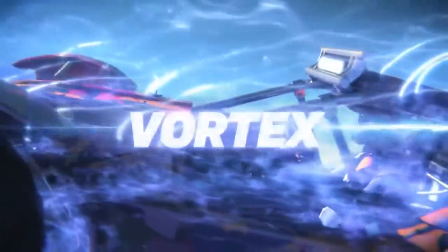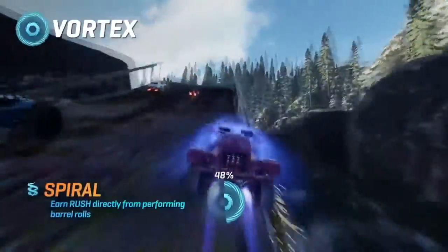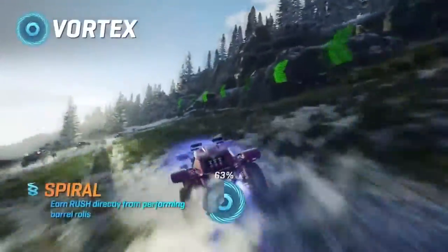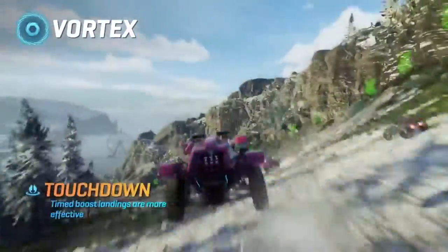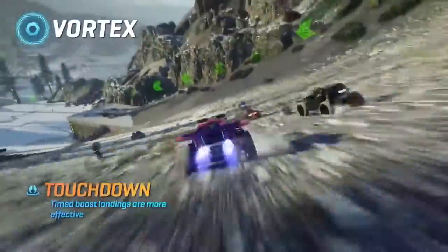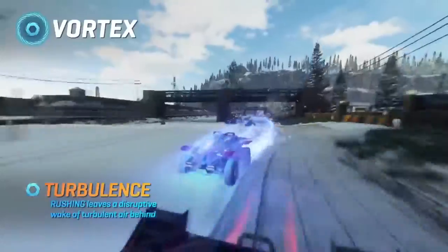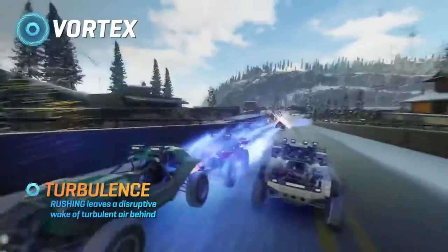Vortex: built for maximum disruption and punishing all in your wake. Spiral: land barrel rolls to add to your rush tank. Touchdown: hit the ground running with enhanced boost landing. Turbulence: activate rush to leave a volatile wake of disruption behind you.